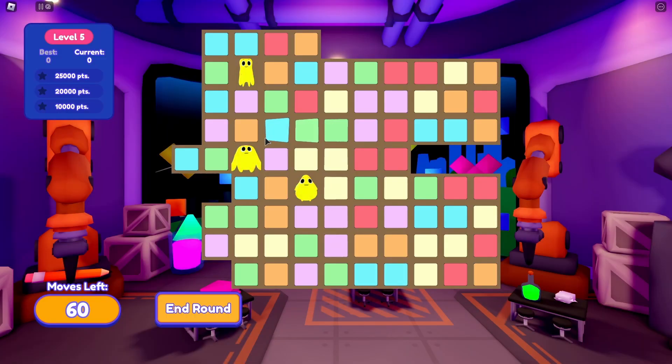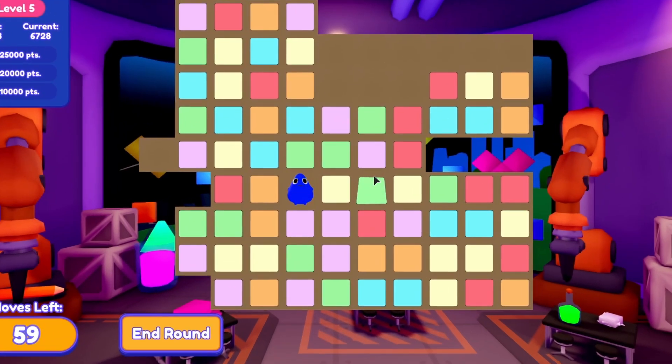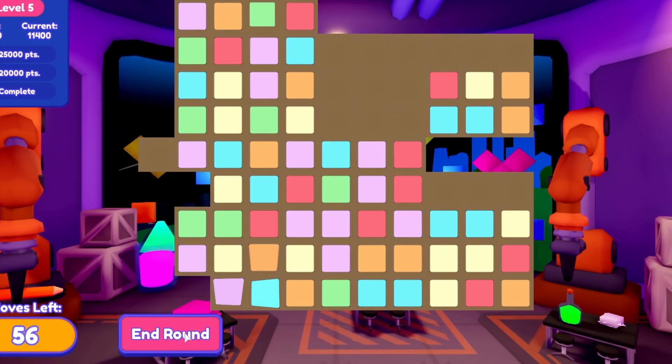This can be done pretty quickly. On level 5 difficulty, getting one star will earn you around 100 XP. Just repeat this process over and over again and you'll eventually reach level 4.